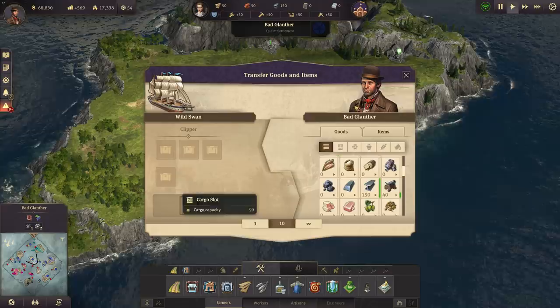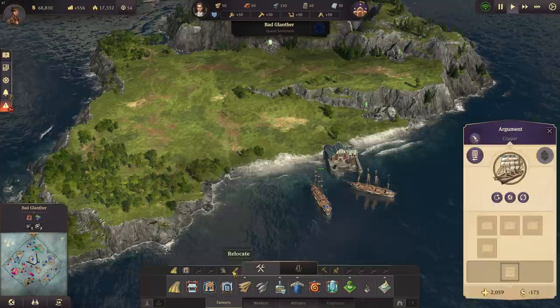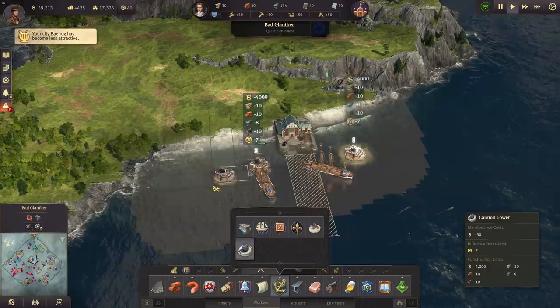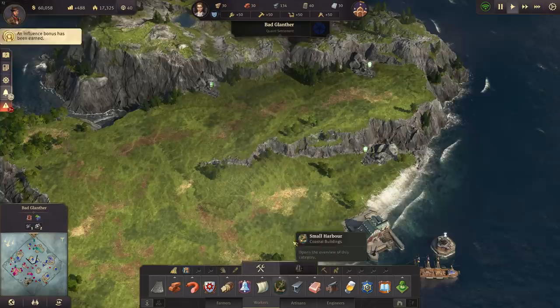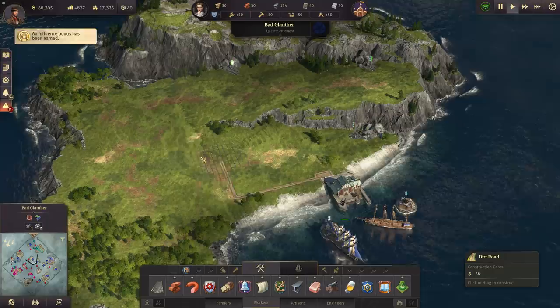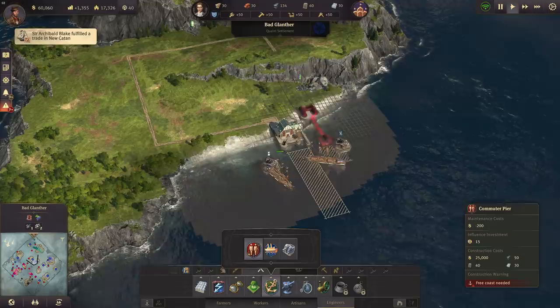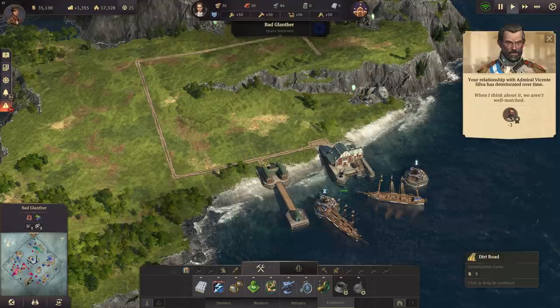We want to start with a defense in Bad Glantor - not the smaller guns but the big cannons, cannon towers, two of them. Now that we've done this it costs seven influence though, so it's not very cheap. And the commuter pier is costing quite a lot of influence again. Now we've got some workforce and can start with that next production.